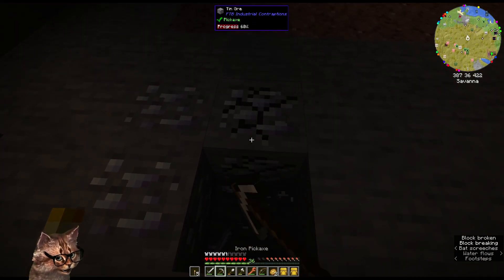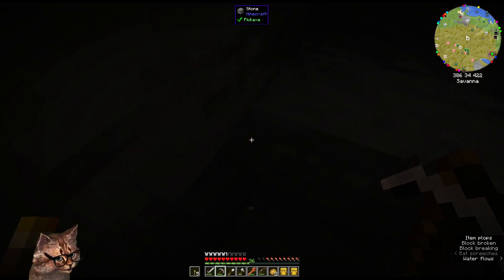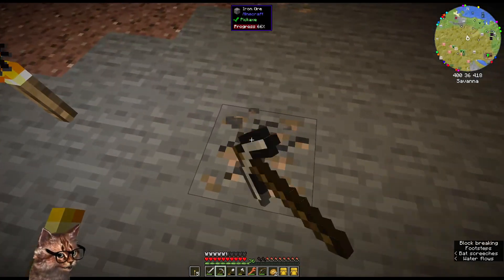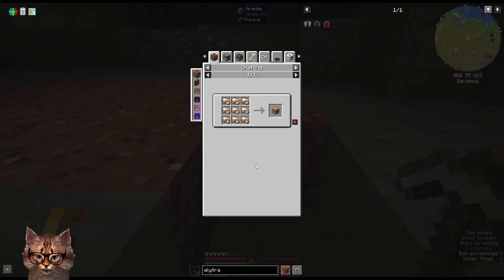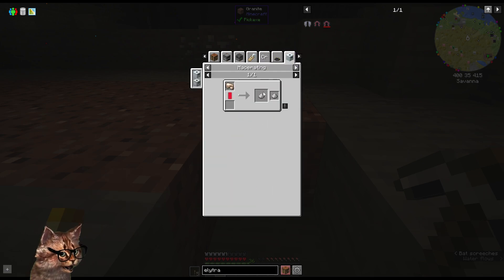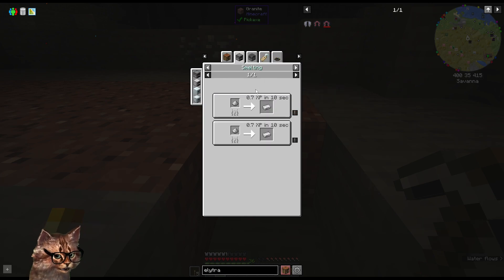I need to find a way of doubling ore, and I'm pretty sure that's a main way of doubling ore in most of these Feed the Beast games — turning it into dust. Let me see raw iron: smelting, blasting, occult ritual, macerating. Yeah, look — two iron dust from it, and then those can be smelted or blasted into a regular iron ingot.